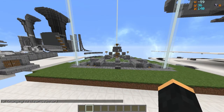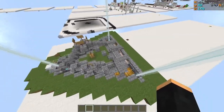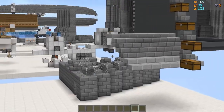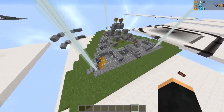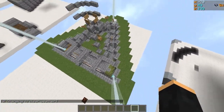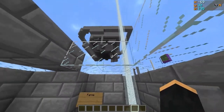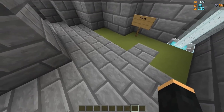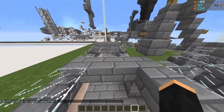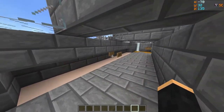Here we are in my test world, and here is our base plan. The basic design — which was the original design I came up with — is pretty much like a trench in the shape of a triangle. Down in here, this is going to be about 20 blocks deep. And in here, we're going to have support for an item sorter and so on.